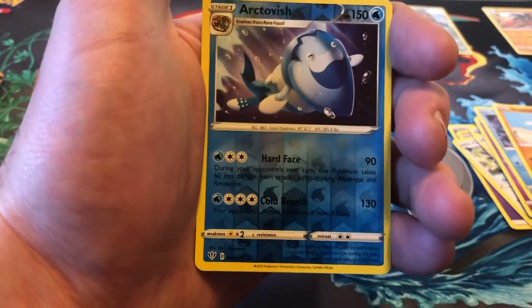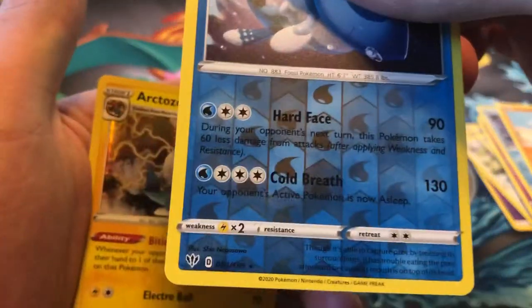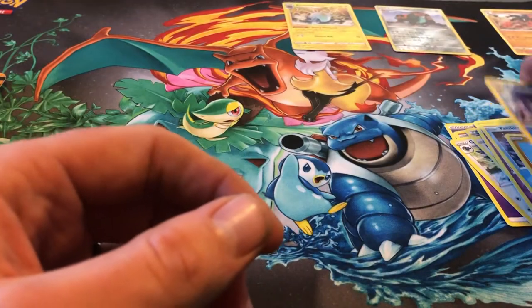The reverse is an Arctovish, which is a rare. And the rare is an Arctozolt holographic. Getting those going — not too bad at the start.